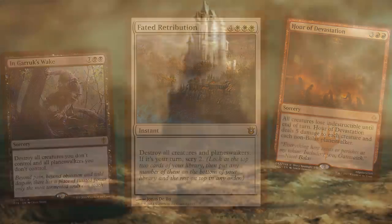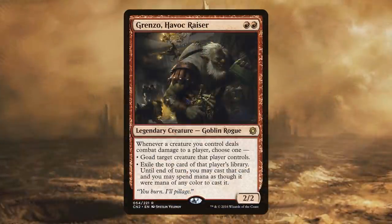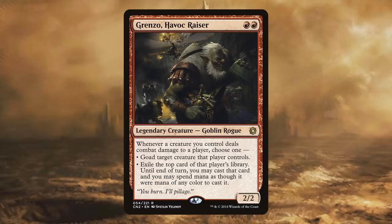Just two cards left, and one of them is some card draw in red that I've really enjoyed: Grenzo Havoc Racer. This legendary goblin can lead a deck extremely well on his own, but I really like the ability to goad creatures and to play your opponent's spells. I've enjoyed that immensely. That's also why I've enjoyed playing Stolen Strategy — I like playing your deck more than I like playing my own.